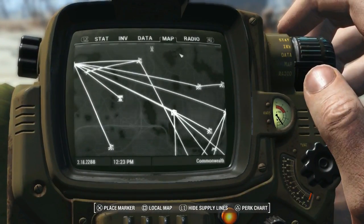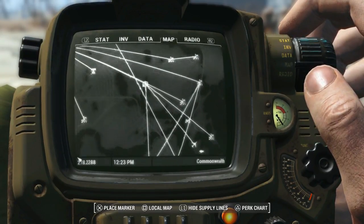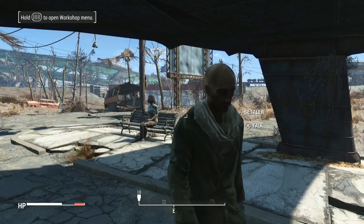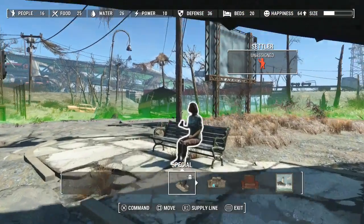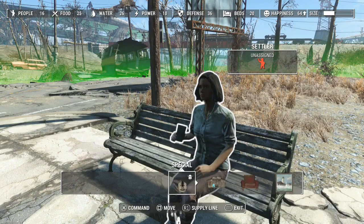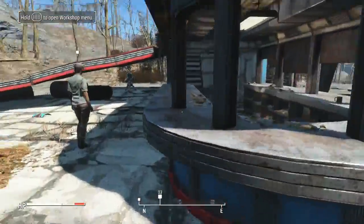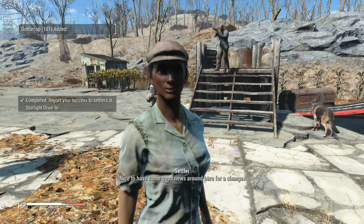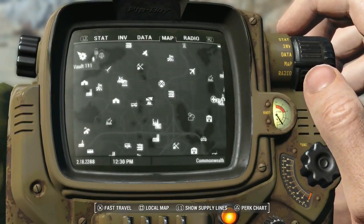Supply lines — we need one to Zimonja and we need one to Krupp Manor. All right buddy, you just volunteered because you yanked my camera, so you are going to Krupp Manor. And you are going to be hoofing it all the way over to Zimonja — have fun. Hello, I cleared that place out for you, should be safe for your friends to move in now. Nice to have some good news around here for a change. And now back to old Preston over at Sanctuary.